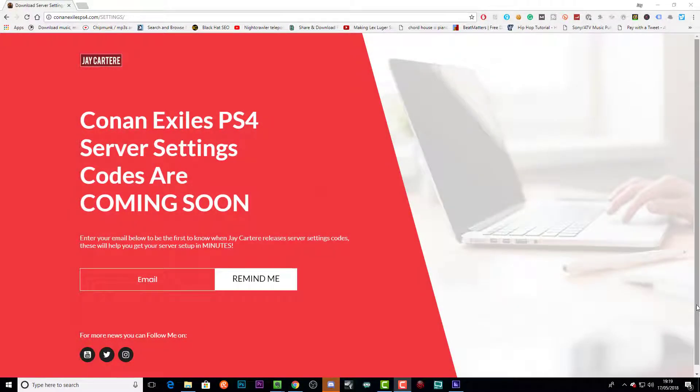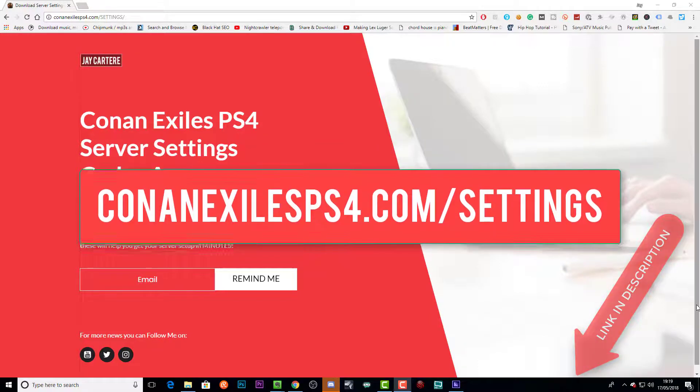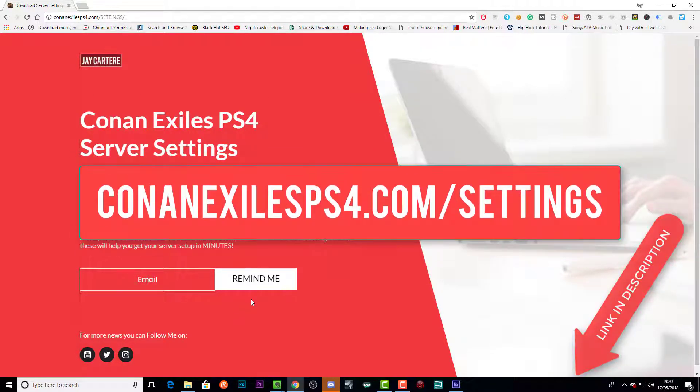If you want to get your Conan Exiles PS4 server set up in minutes, go to ConanExilesPS4.com/settings. You'll be able to download server settings codes that you can copy and paste into your server to get up and running ASAP. The codes aren't out right now at the time of recording, but they should be going up within the next few weeks. When you get on the page you'll be able to enter your email to be notified when the codes are released.